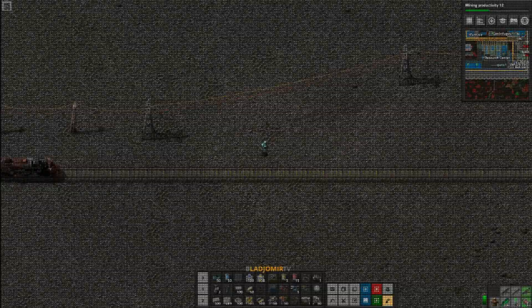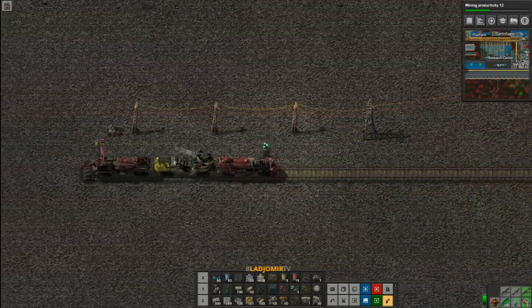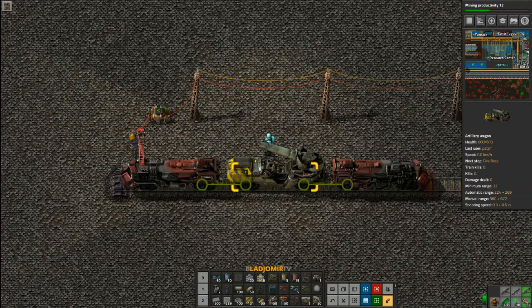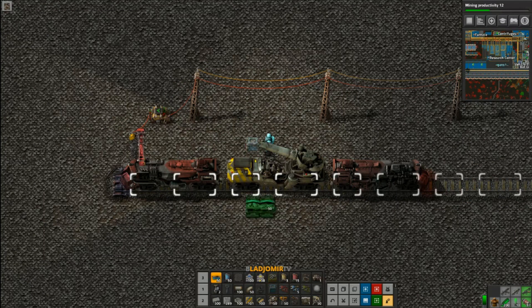But I will make a much easier to use version for the tutorial part of this video. So this is our artillery train station for the preparation. We just need a chest that requests ammo so it gets loaded. Let me do it quick.